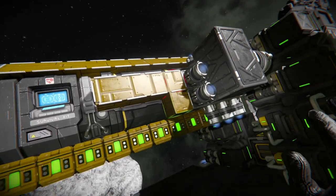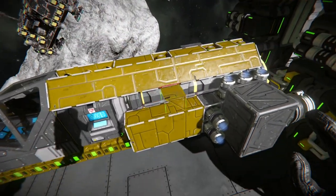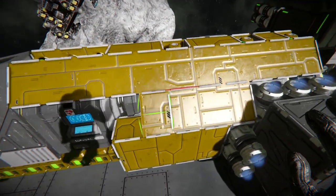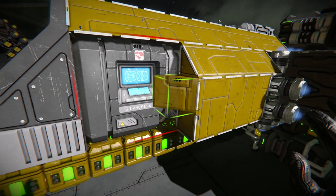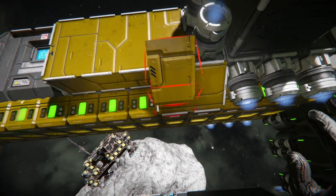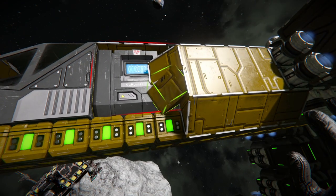You don't want to cover up your survival kit or it makes it pretty much useless. See, with the angle block it goes right to the edge of it but it doesn't cover up the screen, so it's still usable.